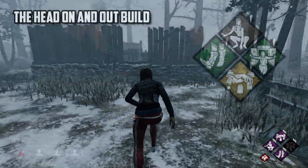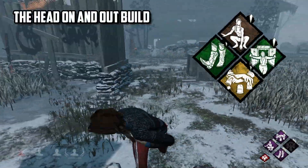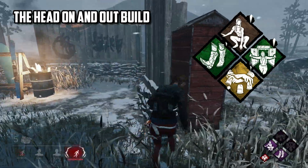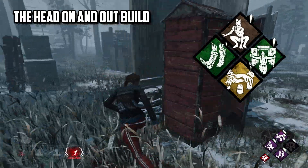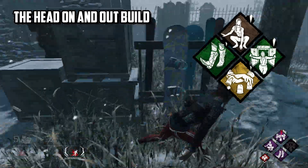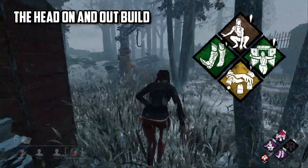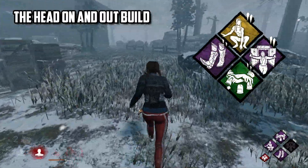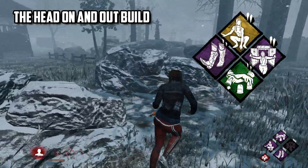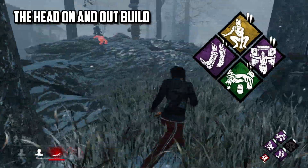Our next build is the Head On and Out build: Deception, Quick and Quiet, Head On and Dance With Me. This build is in my opinion the new best way to pair up Quick and Quiet and Head On, using the perk Deception — a perk that allows you to create a fake locker entering noise and animation, whilst also masking scratch marks for a few seconds. Why this build is so effective is that you can create fake locker entries, making it so the killer will be less likely to search lockers, whilst also quietly entering lockers and then busting out with Head On, making lockers dangerous also.